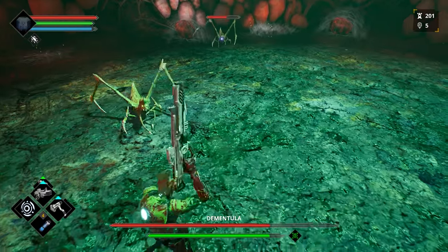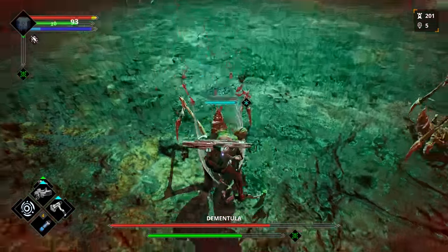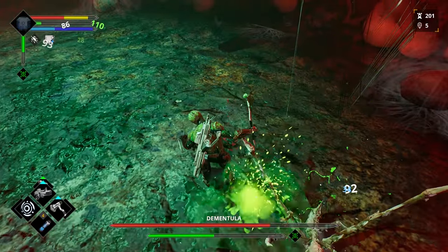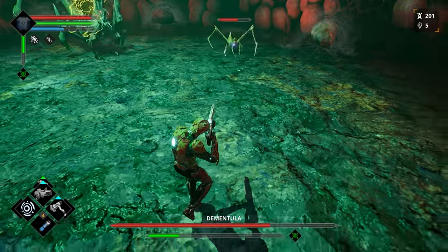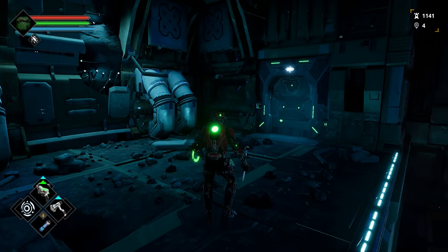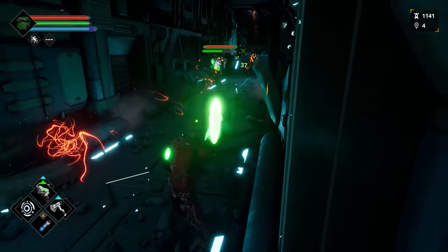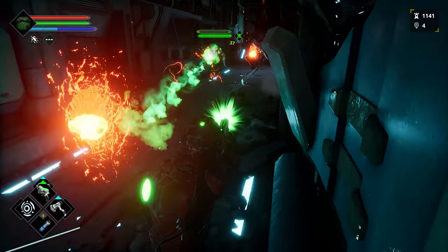Como Driller, tienes acceso a armas cuerpo a cuerpo y a distancia, siendo estas últimas las más interesantes de utilizar, puesto que dependen de tu barra de energía. Además, todo tu arsenal puede impartir estatus elementales a los enemigos con los que te topes, cosa que es muy importante porque los enemigos tienen mucho aguante, y es mejor embarrarles algún tipo de estatus negativo antes de darles golpes.